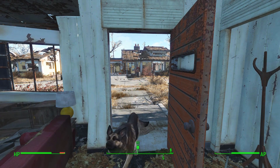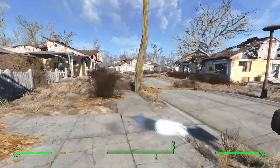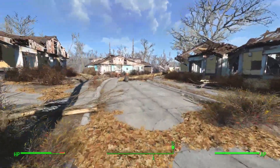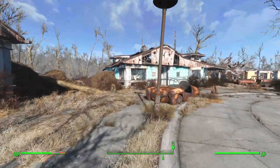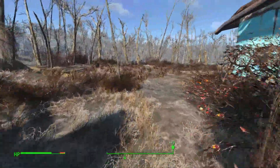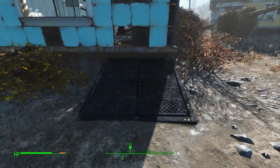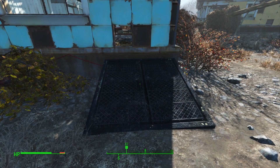Starting once again at our house in Sanctuary Hills, our pre-war house, we will run past Dogmeat and cruise on down the street. That rusted heap before us used to be the black car. That used to be the turquoise house. We will cut through the bushes, turn the corner, and there is the legendary Root Cellar Shelter of Sanctuary Hills.